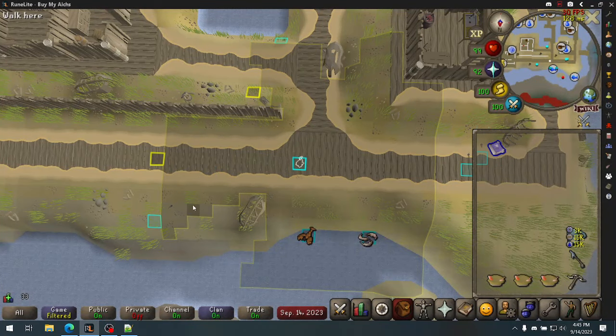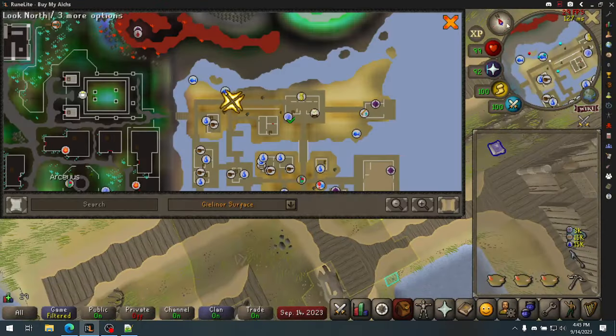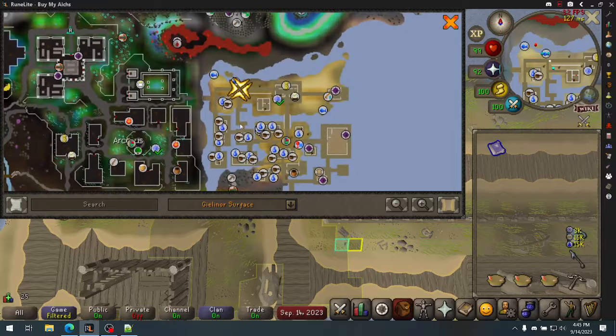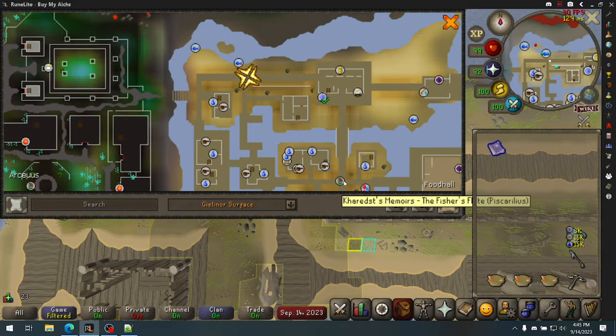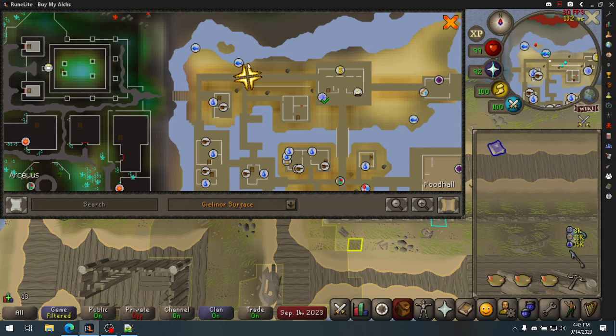Hello, this is going to be a detailed guide on two-tick fishing. For the location, you're going to be in Port Piscarilius, and you're going to be over here. A quick teleport here is the Fisher's Flute with the Book of the Dead or the Caridus Memoirs. There's a little bank here that you can use as well.